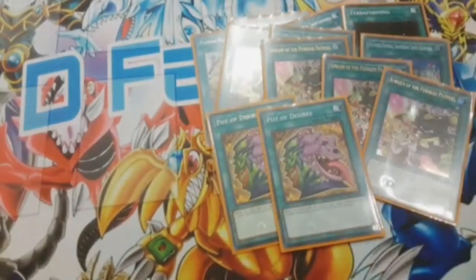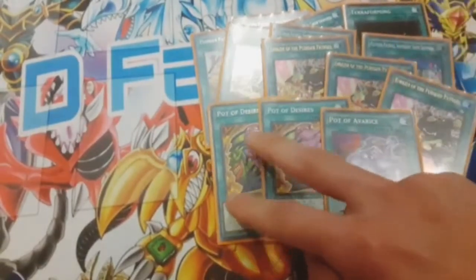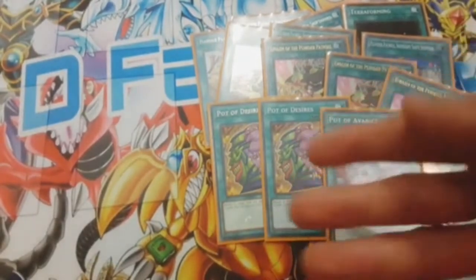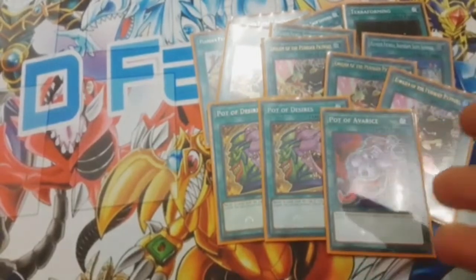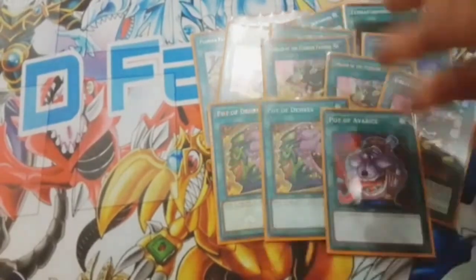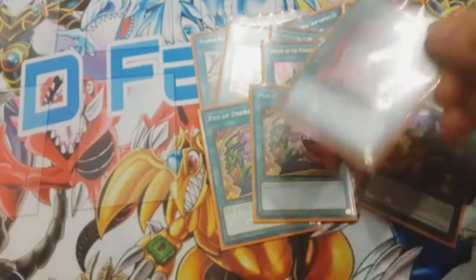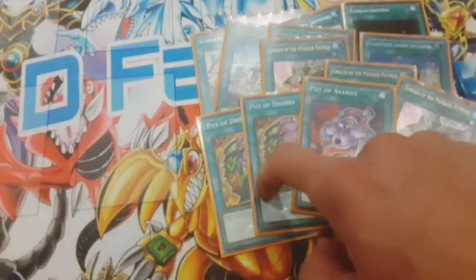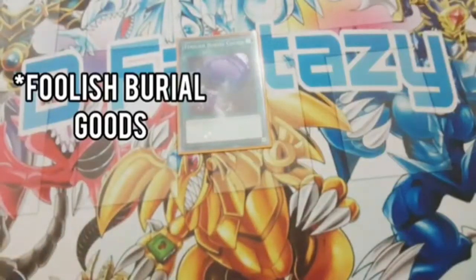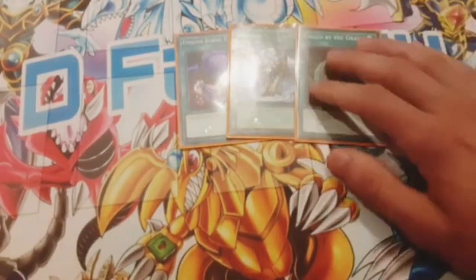For draw power we play two Pot of Desires and one Pot of Avarice. Desires is essentially a plus one — since we play three of pretty much everything, banishing cards doesn't hurt much. You could even add a third Nibiru for more hand trap coverage. Avarice is just for the grind game. You could swap the Avarice for a third Desires if you prefer, but that's personal preference.